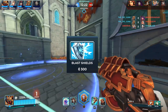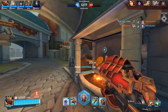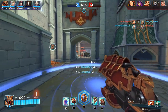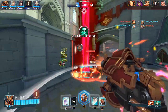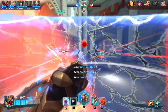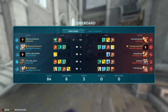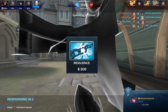Next is Blast Shield — it reduces damage you take from area-of-effect attacks by 7%, 14%, and 21%. AoE attacks deal damage in an area, mainly from champions like Ruckus or Bomb King. Ruckus has a lot of splash damage when his shots hit the ground, and Bomb King's bombs constantly deal large amounts of damage in a wide area. Reducing that AoE damage will help you stay alive.